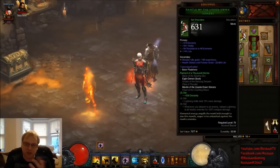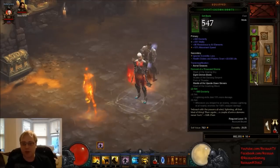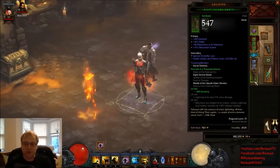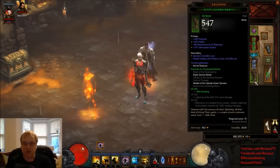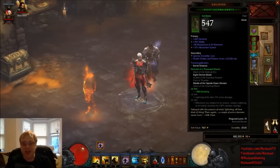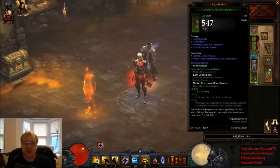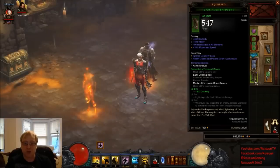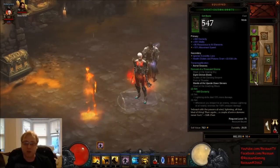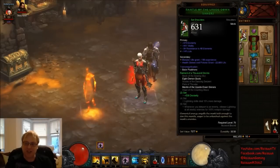I'm currently using the Mantle of the Upside-Down Sinners shoulders and the matching boots, which I also use for my Lightning set — they're very strong by themselves. The boots have great stats; they didn't roll with vitality so I had to reroll for vitality, otherwise I would have taken movement speed and made that Lashing Tail Kick. Ideally you want boots with dexterity, vitality, all-res, and Lashing Tail Kick damage. I'm using the boots and shoulders together to get that 500 dexterity bonus.